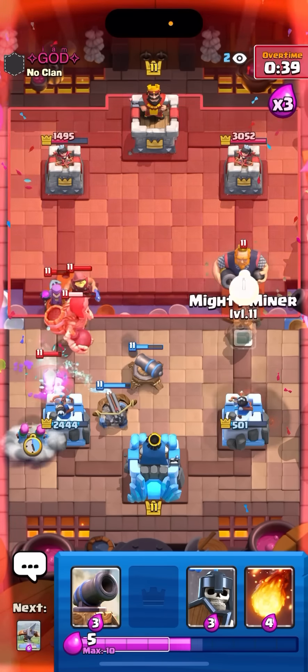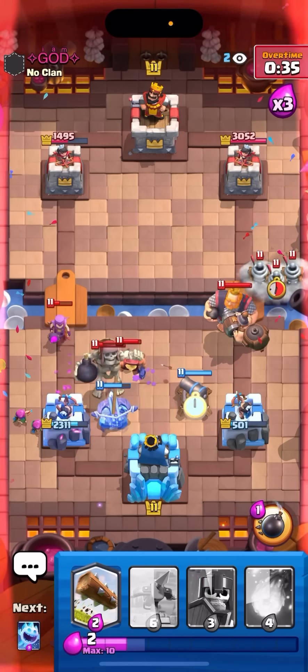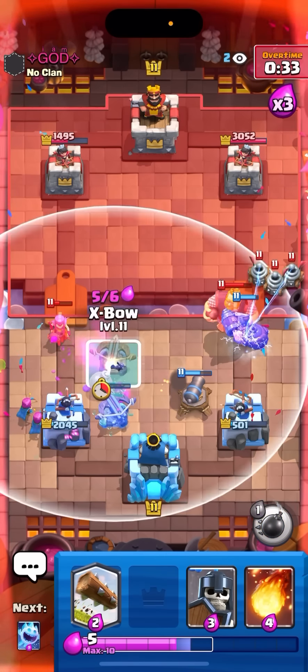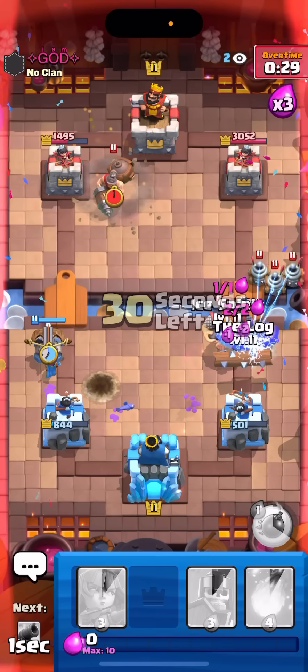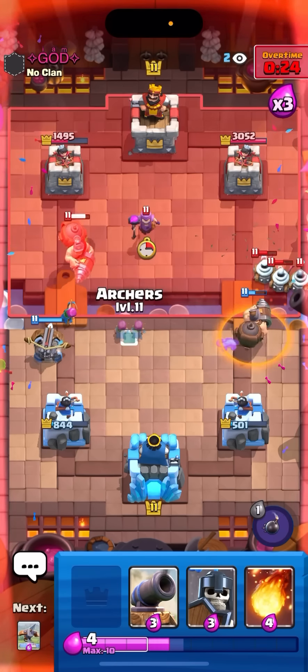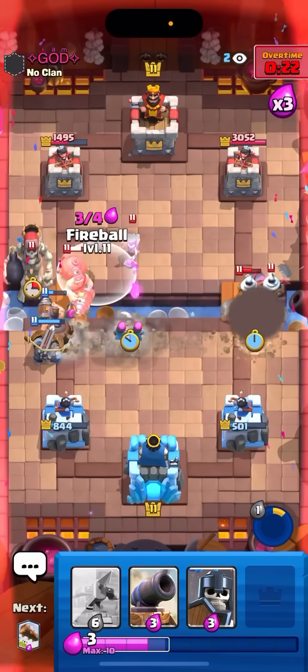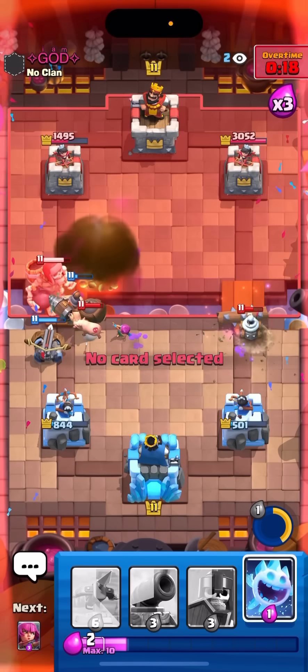That log is gonna kind of save him here because I don't want to defend the left here and the bomb might make it to my tower. The Fisherman kind of pushed it too. I'm gonna log right here then I'll go ice spirit to not let the RG get any damage. That was kind of close but I did not take any damage here. Gonna fireball - yeah this game is over, can't do anything.